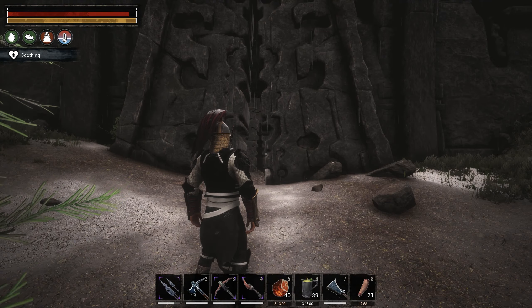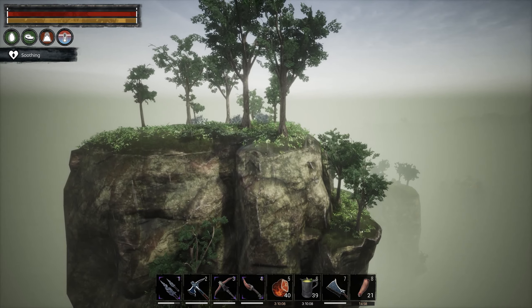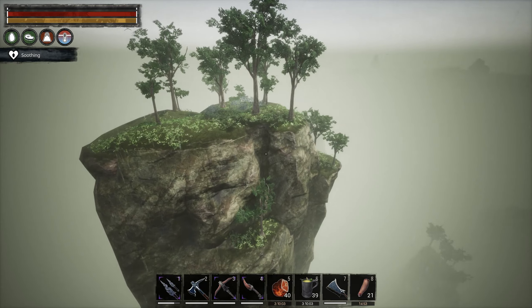Let's head over to spot number 1. Welcome to Heliograph Heights, the best spot for building a safe base from both player, horse and avatar attack.